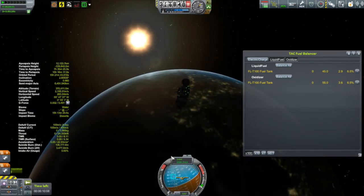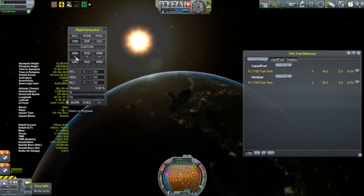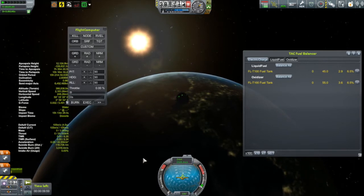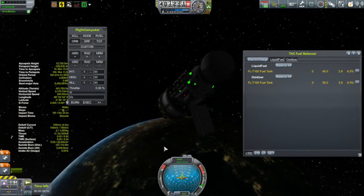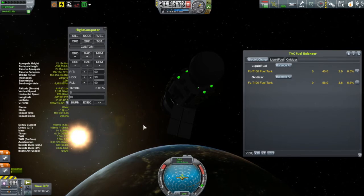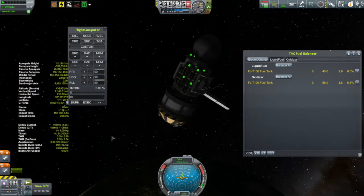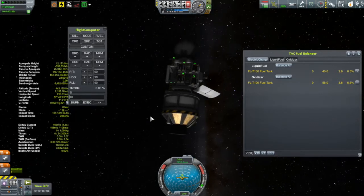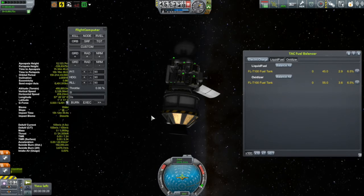I could have avoided this because Remote Tech comes with a flight computer. I can access it and just push a button to snap to the prograde vector, or select either radial vector, normal, anti-normal, or input a specific pitch, heading, and roll. But I told myself I wasn't going to use the flight computer for this — it feels a little bit cheaty. If I had used it, I guarantee I would have had a lot more than 105 meters per second left at this point.